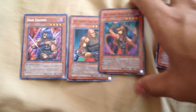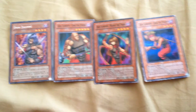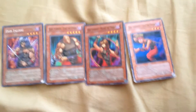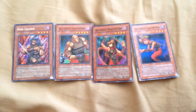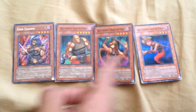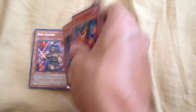I also got Don Zalug, which gets me even closer to completing Dark Scorpions. Right now I have three of them and with Don Zalug I'm just missing Cliff the Trap Remover — that's the only one I need, so if you have it I'm willing to trade. I really love trading rather than buying cards. Now I'm happy to have him and I almost have the full set of Dark Scorpion cards that were introduced in the GX anime, so pretty cool.